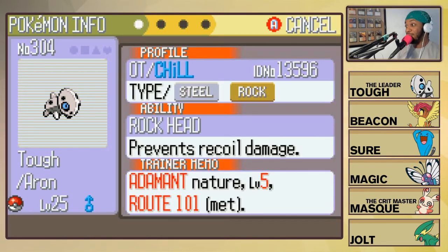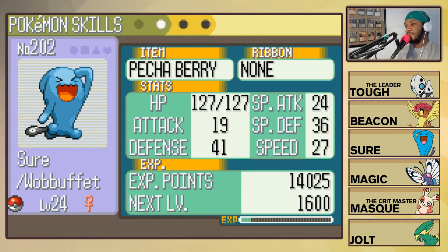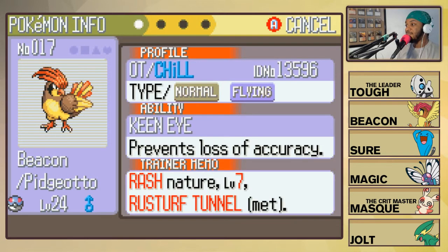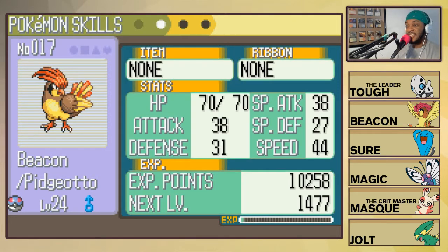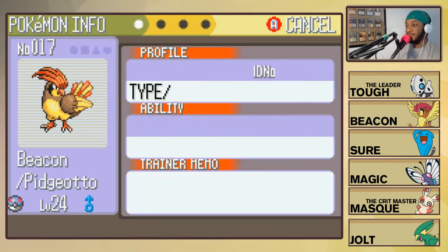That's dope, proud of you Tough - you are on your way buddy. Next up we have Sure, the Modest Wobbuffet with the Shadow Tag ability, holding a Pecha Berry. That Attack stat is so low it's ridiculous - I'm scared to teach Sure any TMs. The attacks are Mirror Coat, Safeguard, Encore, and Counter - nothing changed. Next up we have Beacon, the Rash Pelipper with the Keen Eye ability, not holding anything, with the attacks Tackle, Whirlwind, Gust, and Quick Attack - nothing changed.